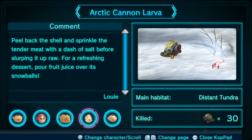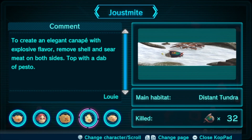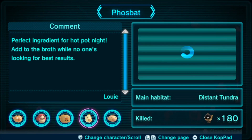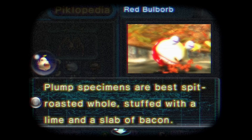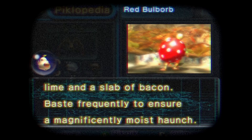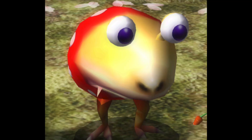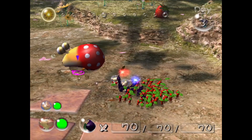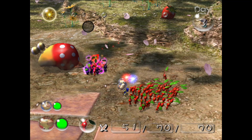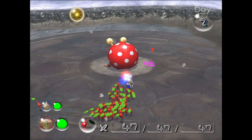Louie, on the other hand, simply provides instructions for how to cook a fallen Bulborb. This is consistent with his notes throughout the series, where he chooses to create a cookbook out of the game's bestiary. Let's listen in: Plump specimens are best spit-roasted hull, stuffed with lime and a slab of bacon, basted frequently to ensure a magnificently moist haunch. On that flavorful note, let's transition to how Red Bulborbs fare in combat. In Pikmin 2, it's best to use Purple Pikmin to stun these beasts. Flanking the creature and unloading Pikmin on the exposed back is the best strategy for battle regardless of Pikmin type used. Swarming is far less effective here than in Pikmin 1, and a direct toss is usually the better option.